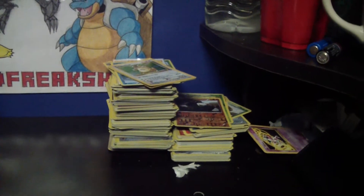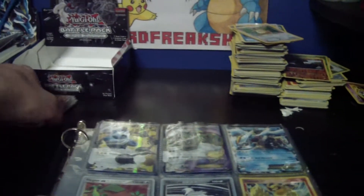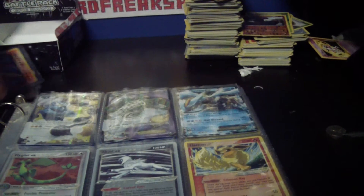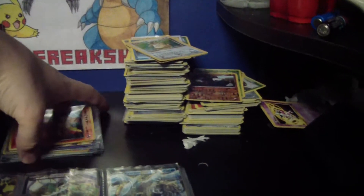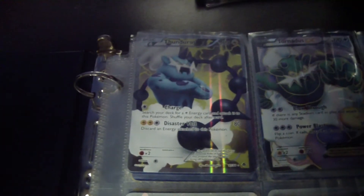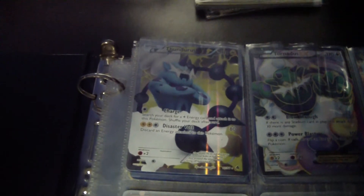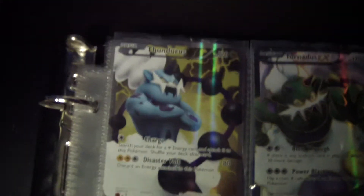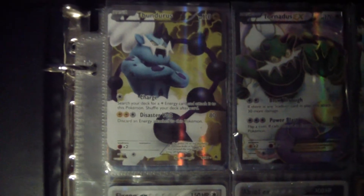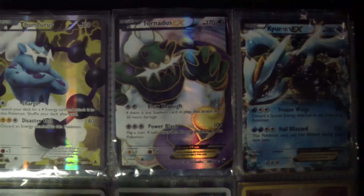I will tell you which ones are for trade in the binder and the ones on the outside. In the plastic, a lot of these already have a deal, but I'm not really sure because I haven't heard anything from anybody. So I'm going to go ahead and jump into this — these are all either EX or shiny, and these are for trade. This one's actually a promo.